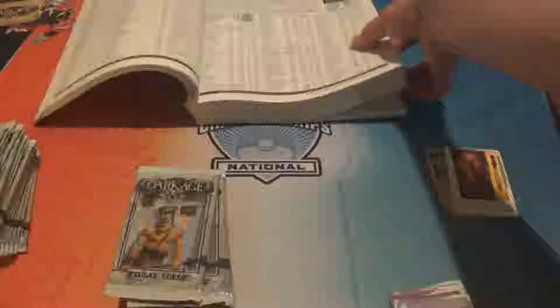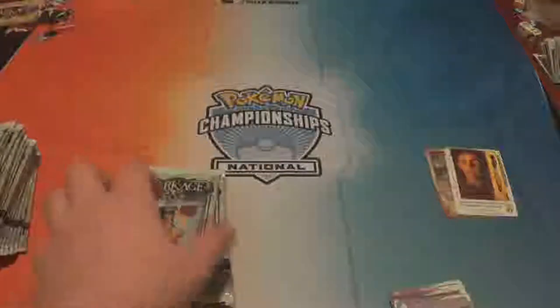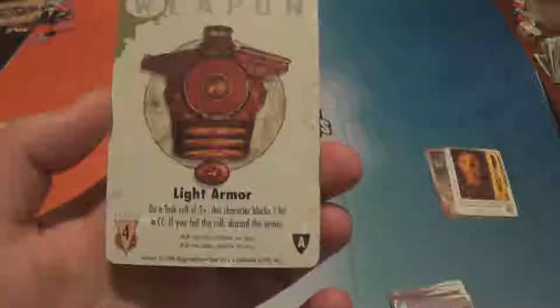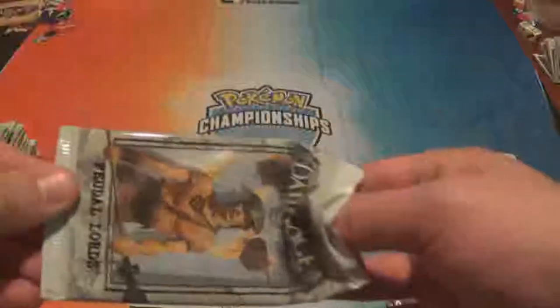Sour Victory is an instant: play when one of your locations is sacked for the first time, and your opponent gets one less VP than normal. Let's figure out how many commons and uncommons per pack — the first six are commons and three are uncommons. I'm guessing Ravage must be a common card because we've seen it a lot of times. We have a weapon: Light Armor. It costs four supply, and on a task roll of three plus, this character blocks one hit in CC — if you fail a roll, you discard the armor.